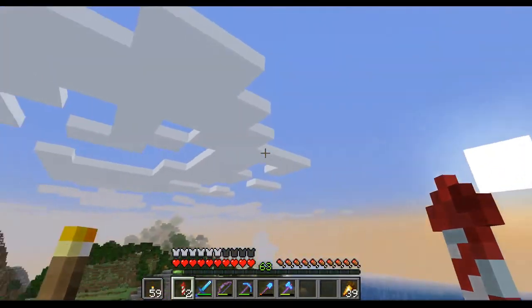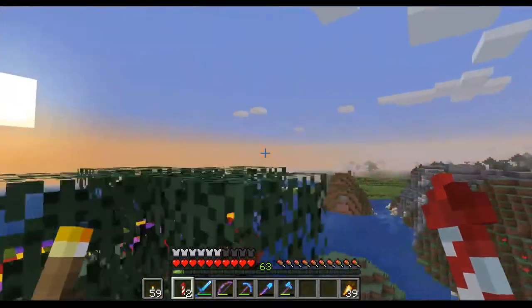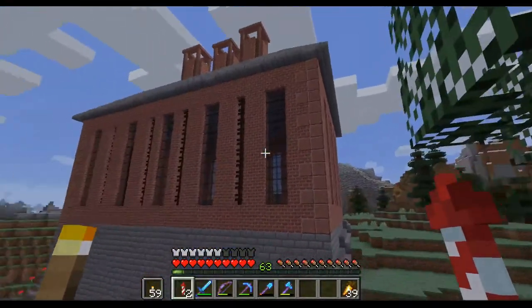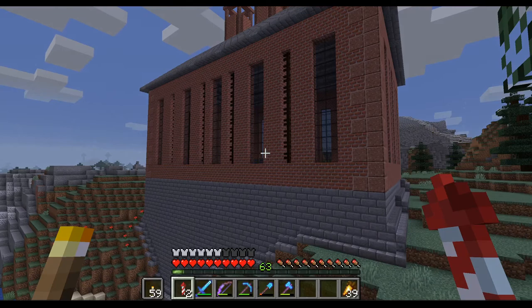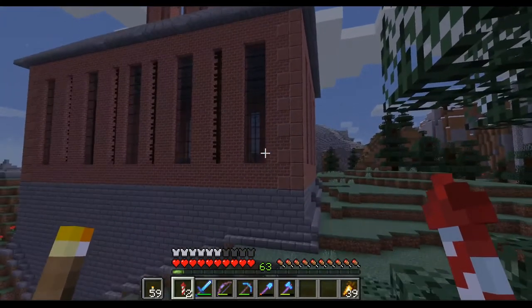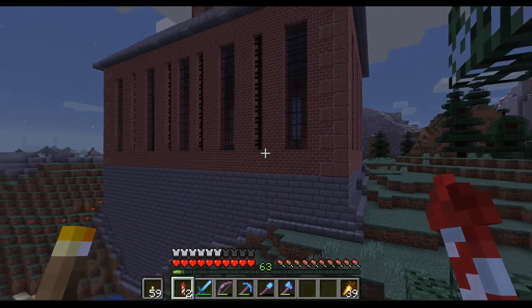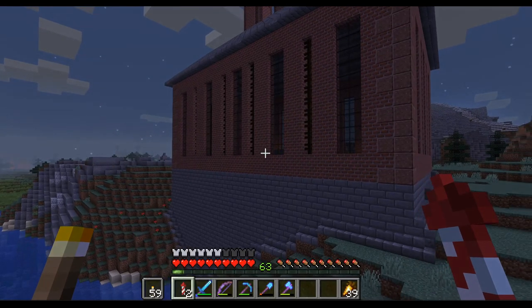So let's have a final flyby. With these windows in, it's also way brighter on the inside — previously it was really dark even during the day. But now this actually looks like an industrial building, maybe not a steel mill — they probably did not have these kind of windows — but a factory building nevertheless. So thank you for watching and see you in the next one. Bye.